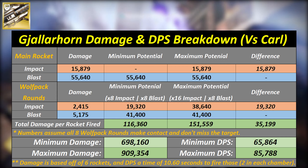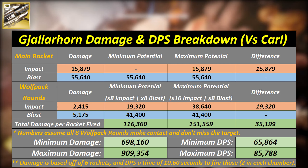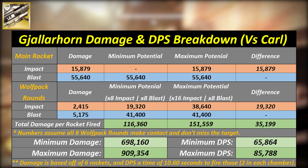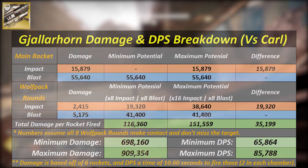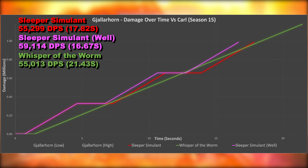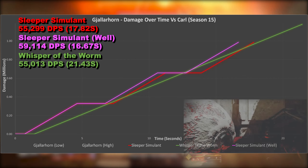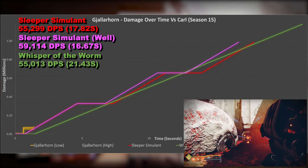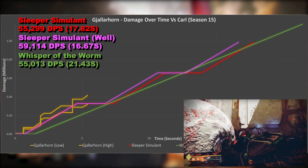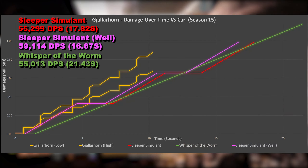Hello everyone, welcome and thank you for joining. In this video, we're breaking down damage and DPS numbers for Gjallarhorn with its catalysts. While it is potent, it's inconsistent and has a problem with bosses. So let's begin. It's the return of the king, the D1 king — will this be crowned the same in D2? This video will feel a little different to normal, but it's absolutely necessary I talk about some specific things, swiftly starting with a breakdown of the numbers.